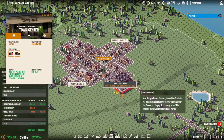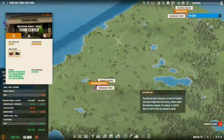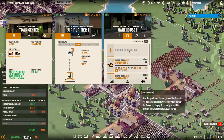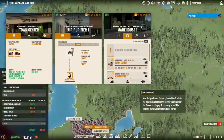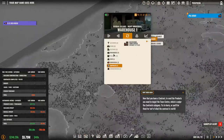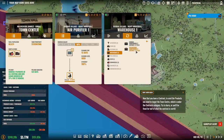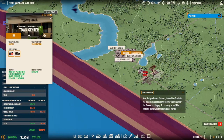Let's set up a logistics warehouse that covers all of it — perfect. Now that you have a contract to send, you need to target the town center under the contracts category. Try to hurry or you'll be fined for half of what the contract is worth. Add destination: mutton — choose destination — contract. Then also from the warehouse: chicken meat they want there too, farm produce, and cotton — all on the way.